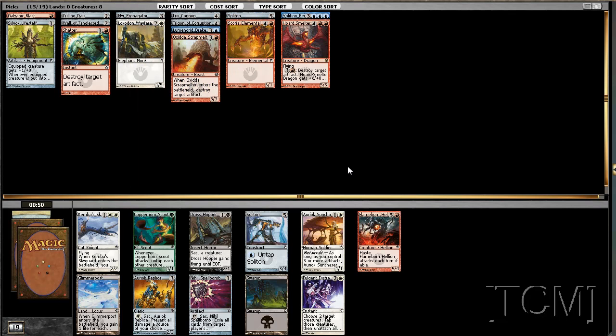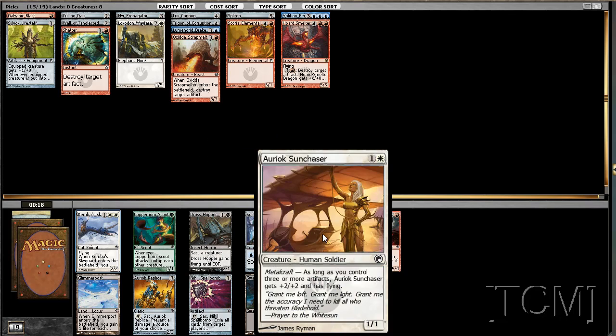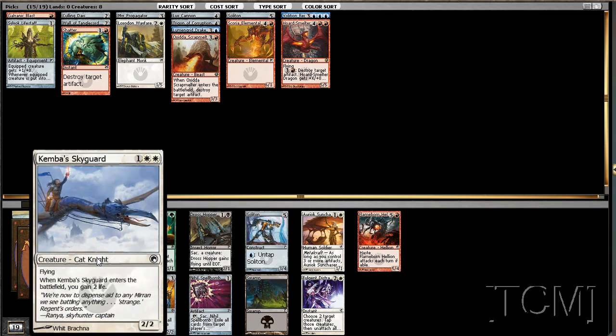We have a few cards that need proliferate and the blue just isn't there, is it. I don't think I'm going to play pretty much any of these, so I'll take that. Definitely not going to play that — I don't need another of those. We're not that aggressive, so I'd rather have this over that anyway. Just a consistent 2/2 flyer — I'm just going to take that.